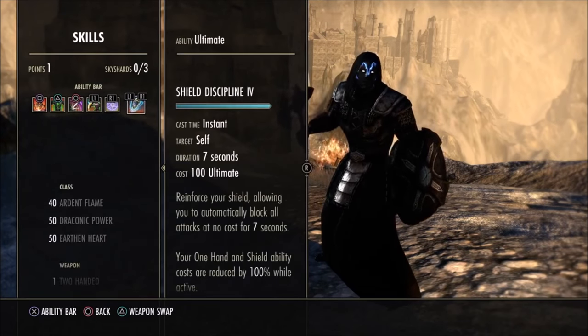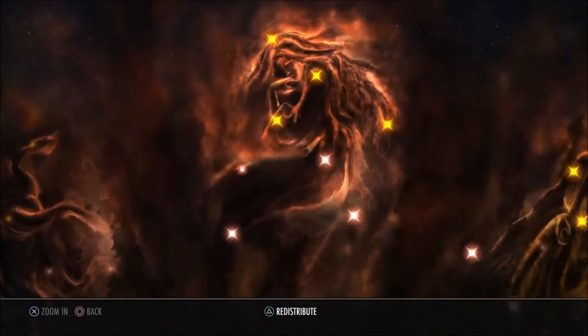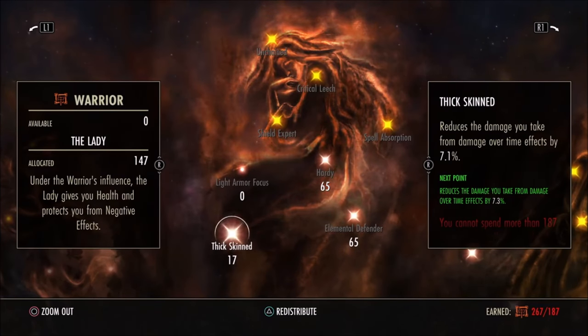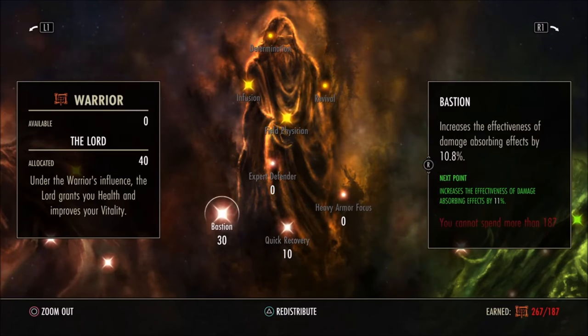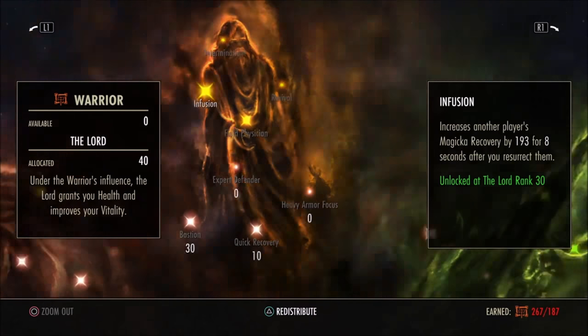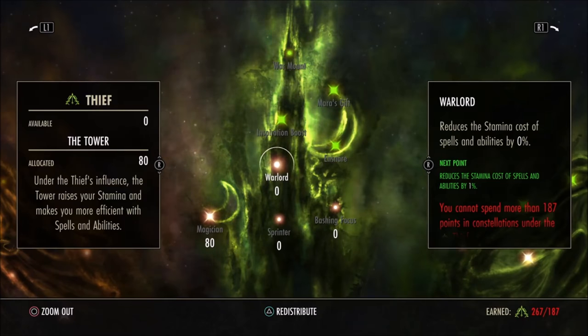Champion points — this isn't set in stone, just how I like to do it. I split them down the middle. DoT damage reduction is nice. 10 points into healing received gets me the passive that reduces damage while resurrecting someone. 30 points into Bastion because I use damage shields a lot — it increases their size and unlocks a passive that gives people recovery when you rez them. Some points into magicka cost reduction since I use a lot of magicka abilities. With lots of stamina and battle roar plus block ultimate, sustain is handled.